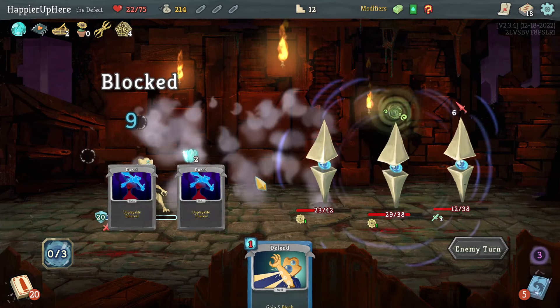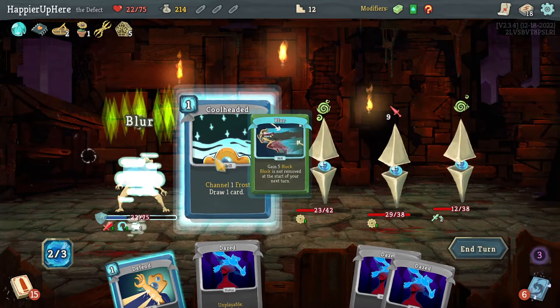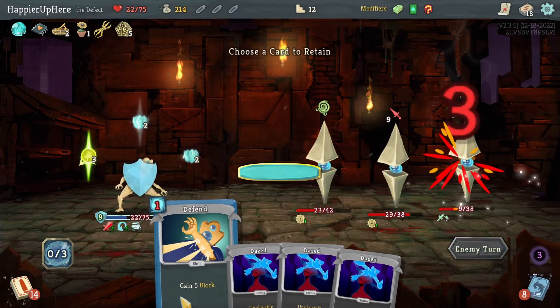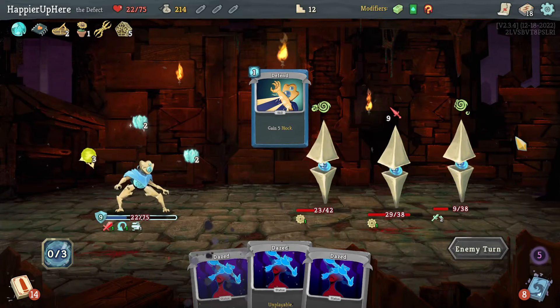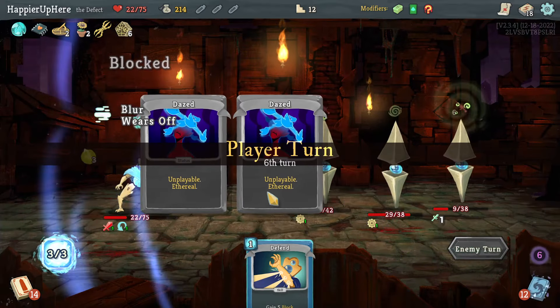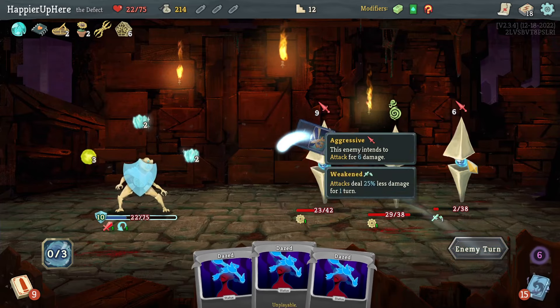With a few more frost orbs I should be fine, but ideally I'd kill at least one sentry. Let's do Blur, Cool Headed — should have done Cool Headed first — then Zap because I'm fully defended. Keep the Defend for later in case I get lucky. I was hoping the orb would hit the back line to avoid taking one damage, but it's fine — only one HP lost.